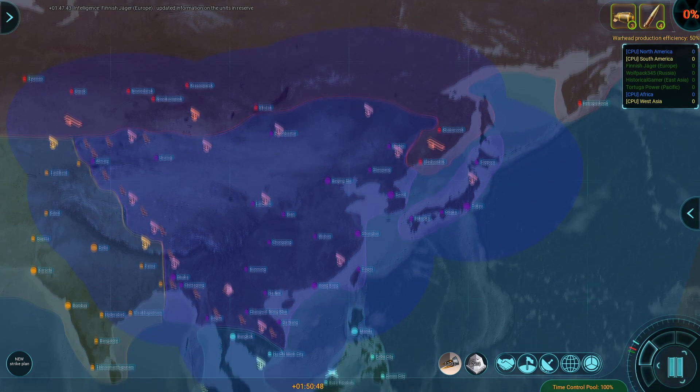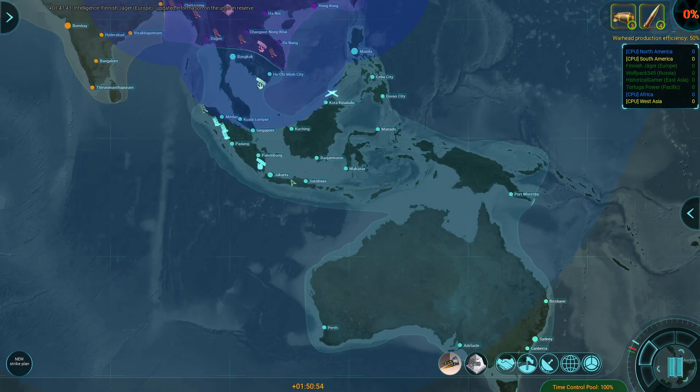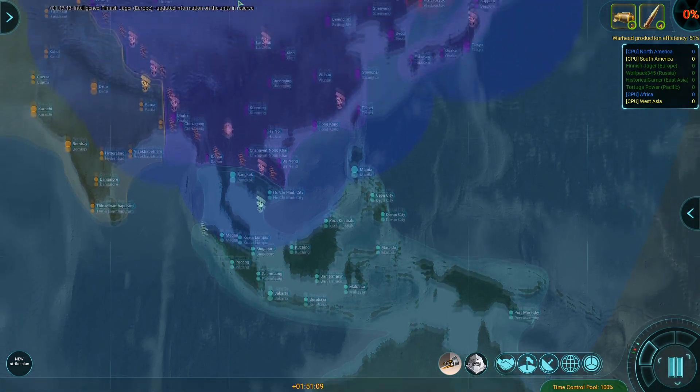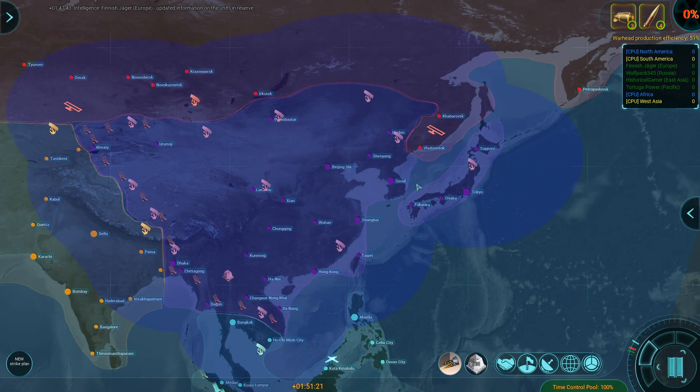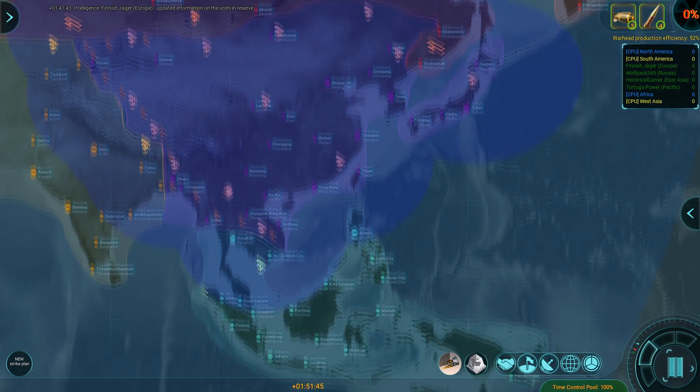Those would be good against submarines, but their carrier task force just ripped my entire fleet apart. Yeah, they're going to rendezvous with my carrier task force. I'm going to start changing my research priorities. I have a carrier task force I just made, but they are just leaving from Brisbane. It'll take six minutes for them to reach Malaysia. This is going to be slow going.